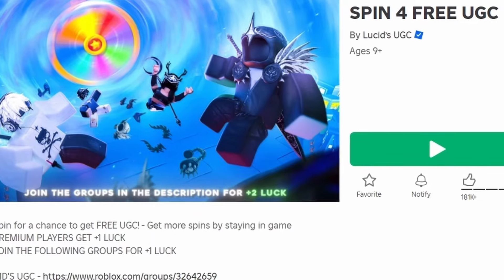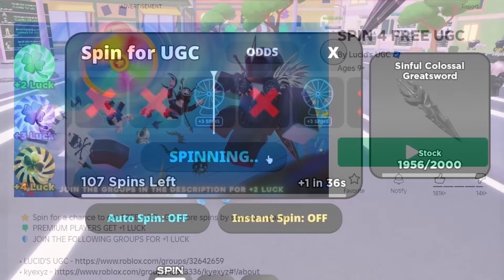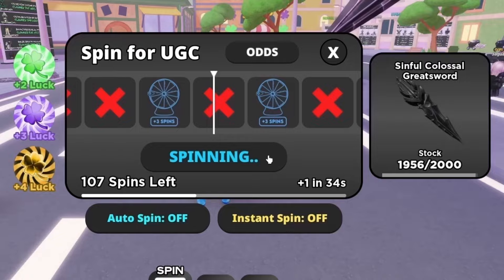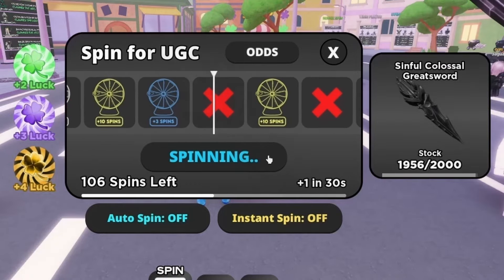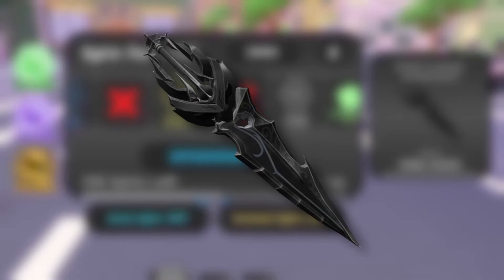To get this new free item, join Spin for Free UGC. You have to spin this spinner, and if you land on the free UGC you will get it. Good luck. Do you like the item? Let me know below.